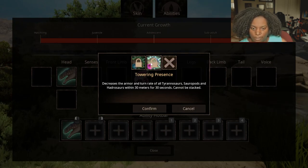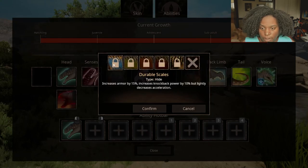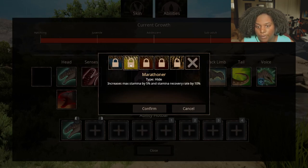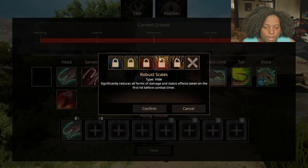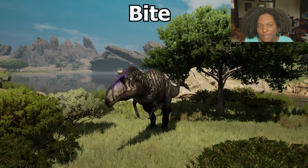I would take Tail Attack over Balance. Voice: Power Up is a buff call that grants 10% armor, 20% Bone Break resistance, and 20% bleed heal rate for 30 seconds. Towering Presence decreases the armor and turn rate of all tyrannosaurs, sauropods, and hadrosaurs within 30 meters for 30 seconds — cannot be stacked. That's pretty cool. Hide abilities: Durable Scales increases armor by 15% and knockback power by 10% but lightly decreases acceleration. Marathoner increases max stamina by 5% and stamina recovery rate by 10%. Resilient Scales increases bleed and venom healing by 30%. Robust Scales significantly reduces all forms of damage and status effects on the first hit before a combat timer. Slick Scales makes bucking and struggling while being carried drain enemy stamina 30% faster — really good as a baby, and it might help as an adult against something like a Nikilo.